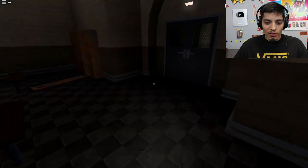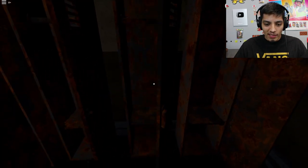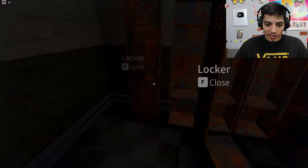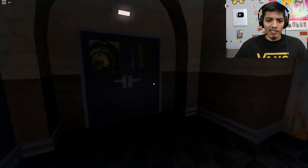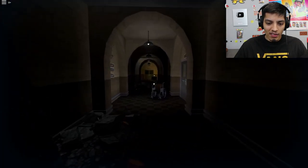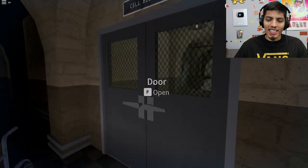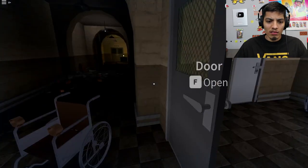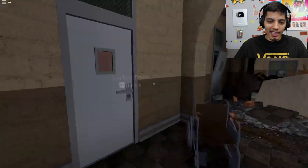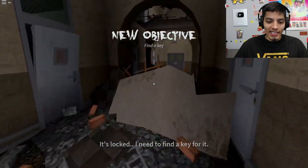F to open the locker — so we can find stuff in the lockers, I guess. Let's check all the lockers; we don't want to miss anything. Oh — whenever the lights flicker, that is not good. Okay, the door is locked — we need to find the key. We have to find the key now.